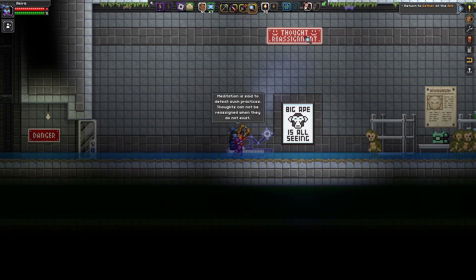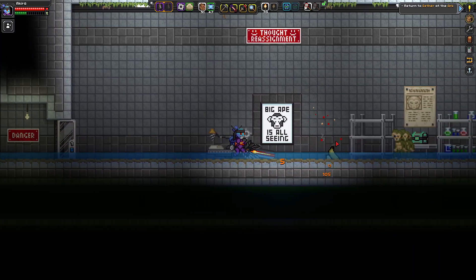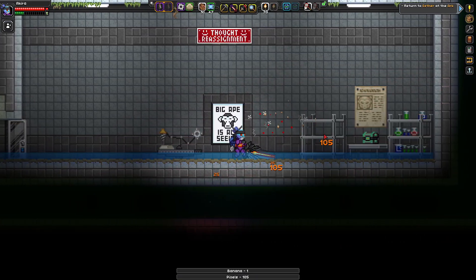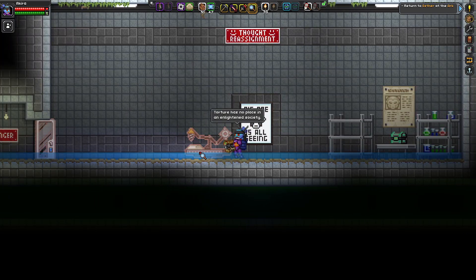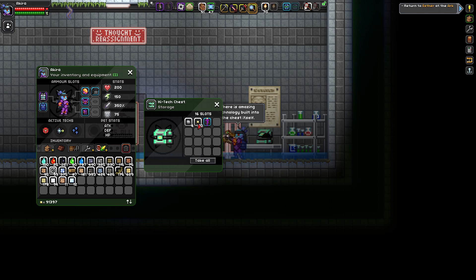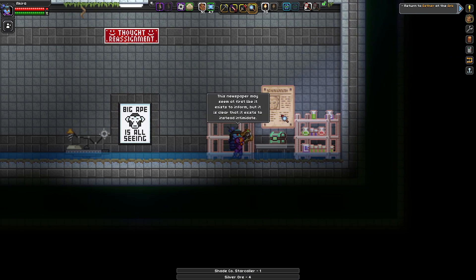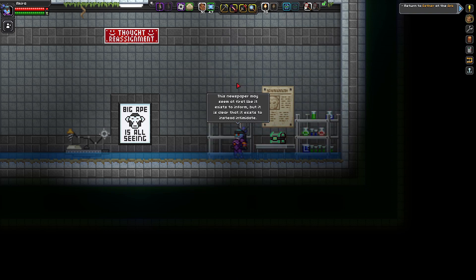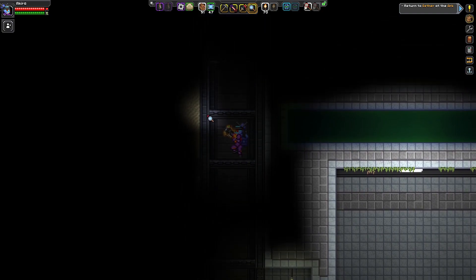Danger sign — we must proceed with caution. This looks like a torture chamber — 'thought reassignment.' I need to take care of these enemies first. They're all dispatched — we are okay. 'Attention is needed to defeat such practices. Thoughts cannot be reassigned when they do not exist.' 'Torture has no place in an enlightened society.' Amazing technology in the chest — containing a staff and a few things. Let's take it all. This newspaper — 'it may seem to inform, but it exists instead to intimidate.' That's Big Ape for you.